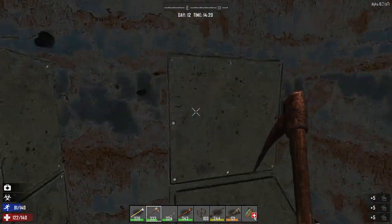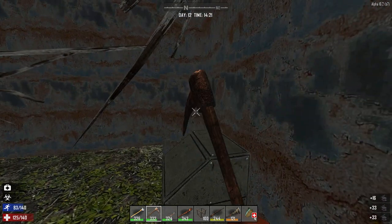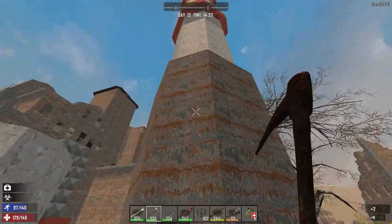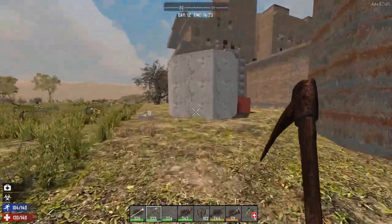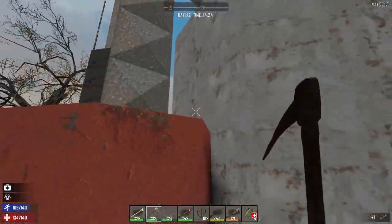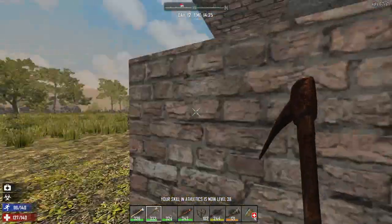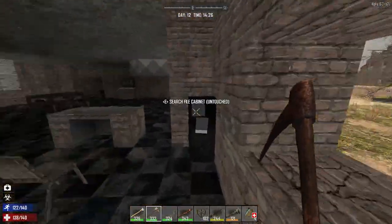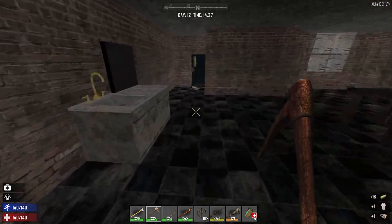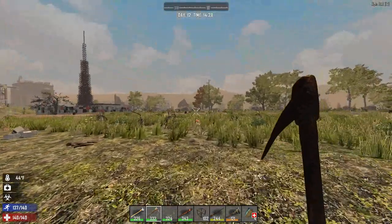Looks like it's just scrap metal. The metal that I have smelting down right now, I would rather use that for some other stuff. But I bet I could take this entire tower down and have a ton of metal out of it. I bet I could. Some rounds for the pistol. Now I'm cold.